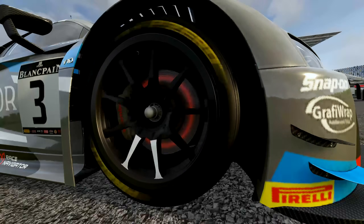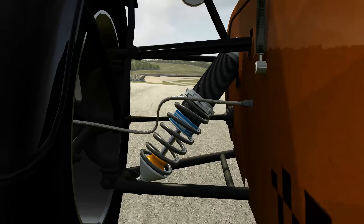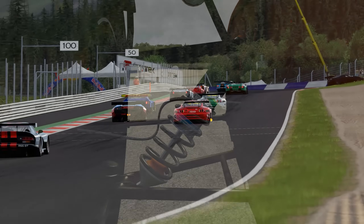Tyres are easily the most important part of a car setup, but often the most overlooked. Almost every aspect of a car setup is designed to change the way that the tyres interface with the road surface, so I can't overstate just how important it is to get the tyres working well before you start worrying about any other aspect of a setup.